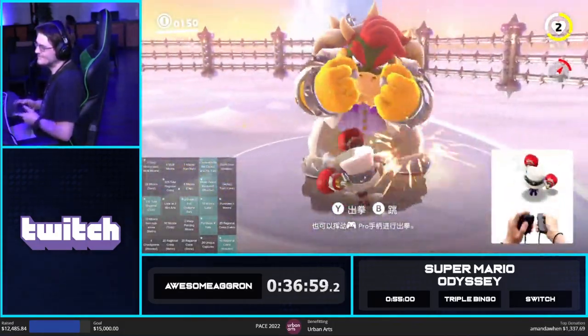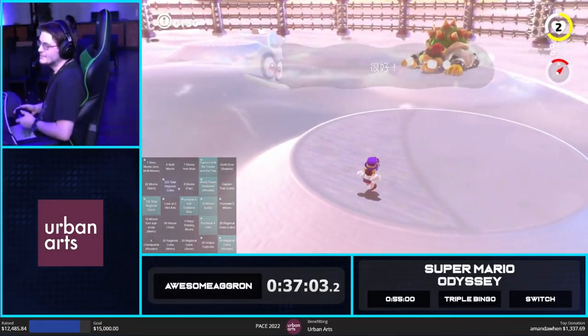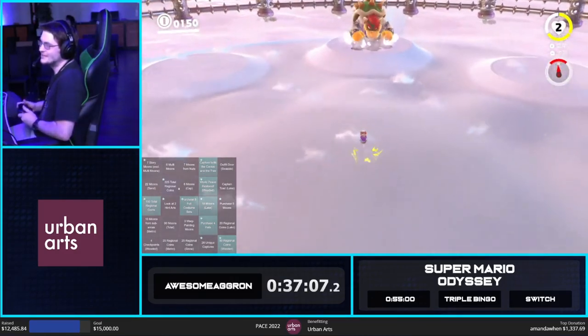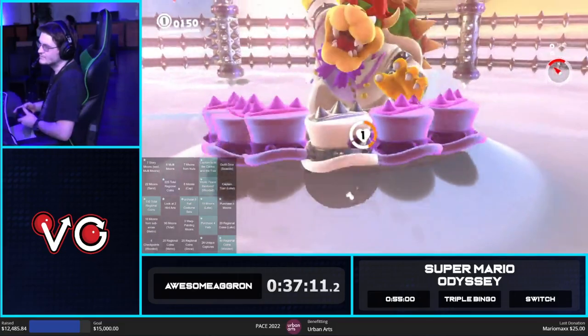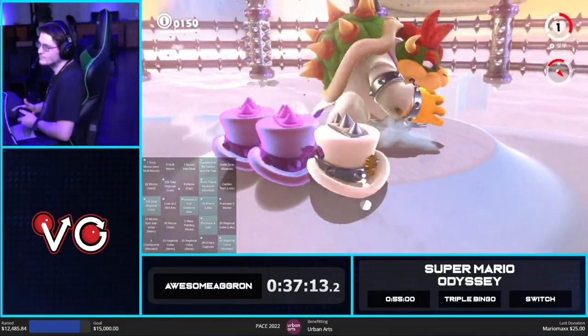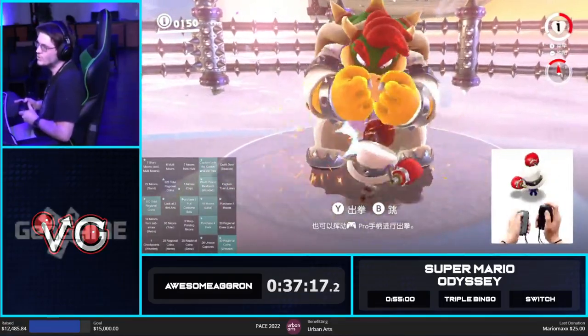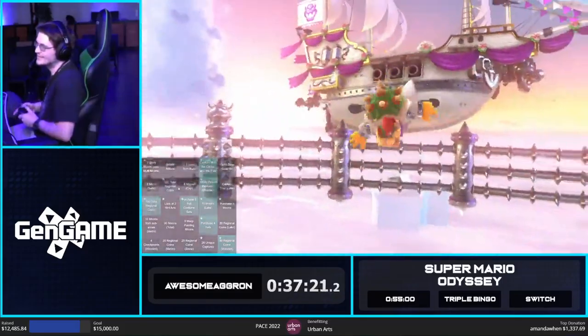We're just doing some hat tricks with Bowser here, doing a little manip there. Didn't quite get it — didn't quite move far enough, but that's okay. Loses about 0.3 seconds because you can normally manip Bowser to jump one less tile around the circle.